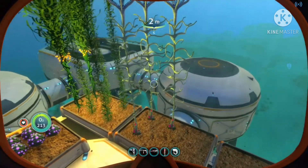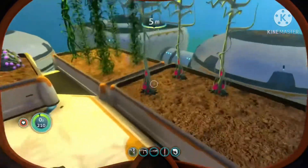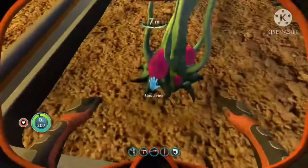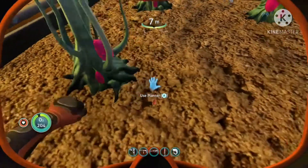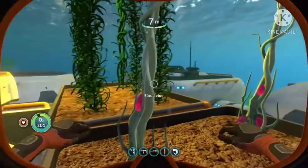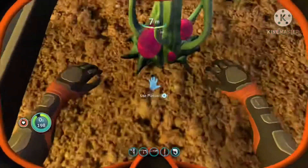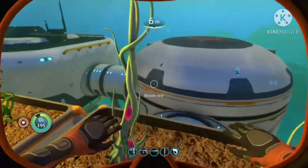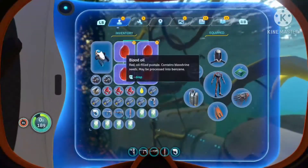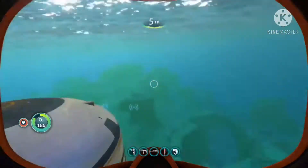After that, you want to look for this thing called blood oil. Blood oil is this little red thing right here. You can find it on a lot of the blood kelp so it should be pretty visible. Just a reminder, it takes up a lot of inventory space.